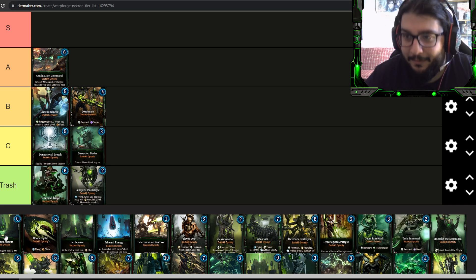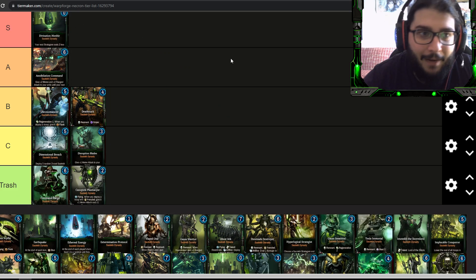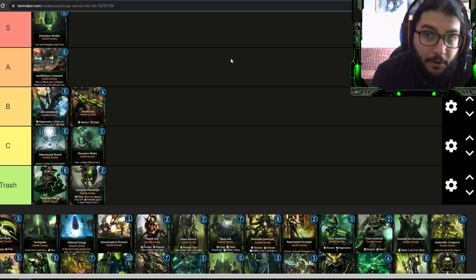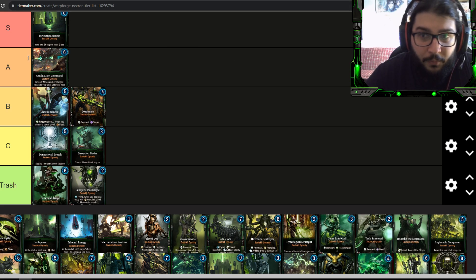The first counter attack we have is Divination of the Menhir, and this is S tier — one of the best counter attacks in the game. Zero energy: your next stratagem costs two less. Imagine dropping a Plasmancer that deals three damage to a random enemy whenever you cast a stratagem — you use this, it deals three damage, then makes another stratagem cheaper and fires again. This is great for triggering artifice twice on your units, and a lot of good Necron units have artifice. Probably my number one choice for most Necron decks.